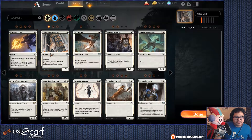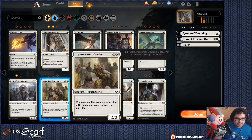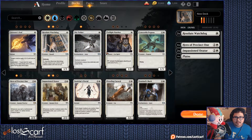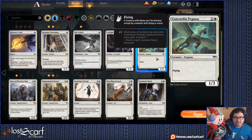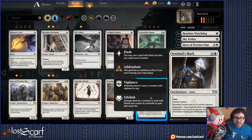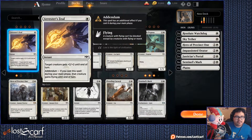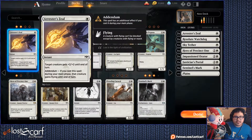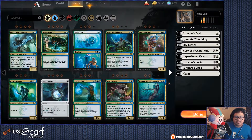Resolute Watchdog, pretty good to have here. Precinct 1, Cradle 1 — one of those. Impassioned Orator, have those. Sky Tether — not a bad one. Can't use that since we're not using black. Pacifiers aren't that great. Sentinel Marks are pretty good — take those three. Justicar's portal's pretty good. Let's go get the guild cards first — let's do that.